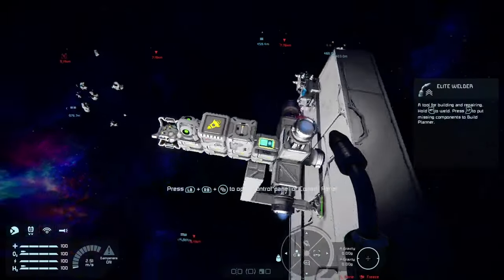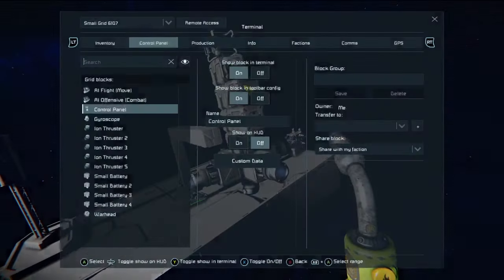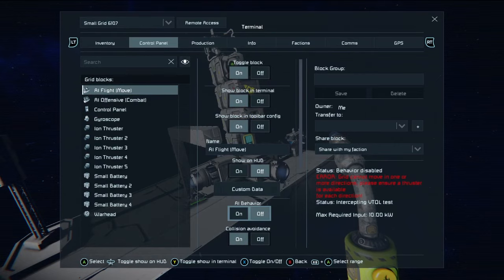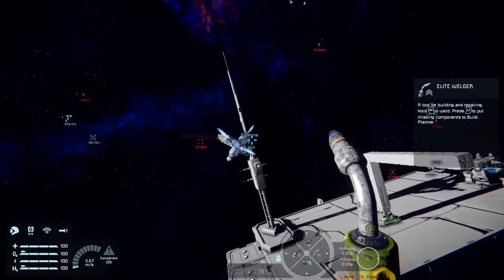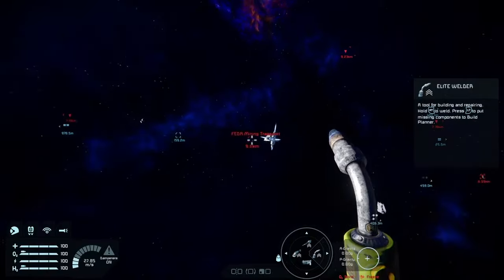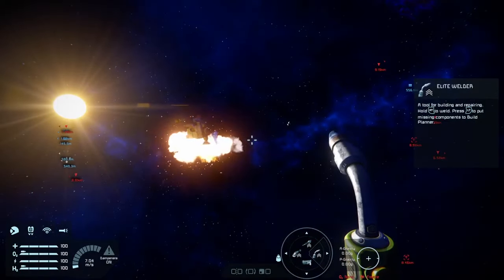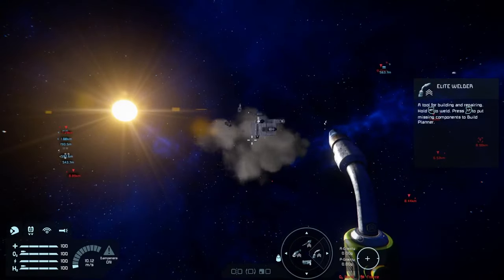With this set up, all you need to do is go to your AI Flight Move block and set its behavior to 1. Because it's not doing any collision avoidance, it will go straight for the nearest enemy grid and bang — done.